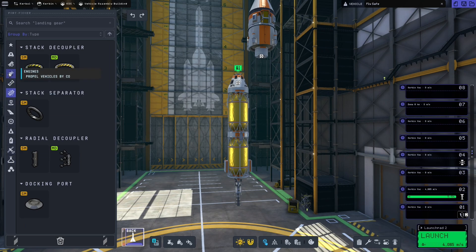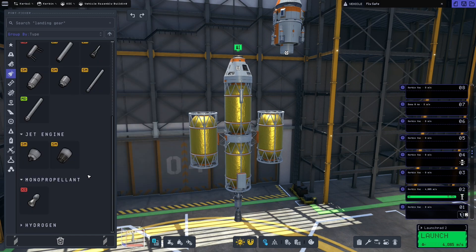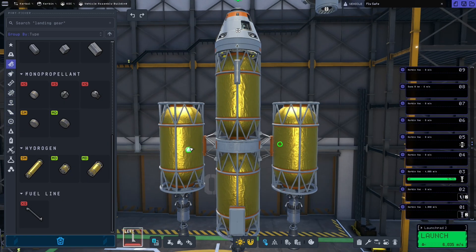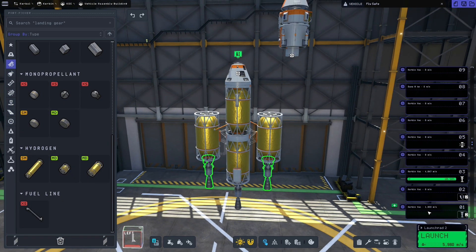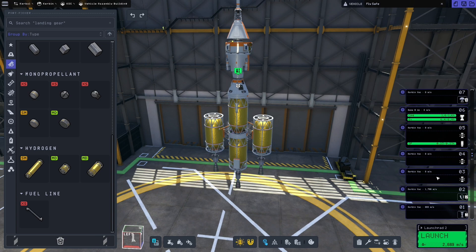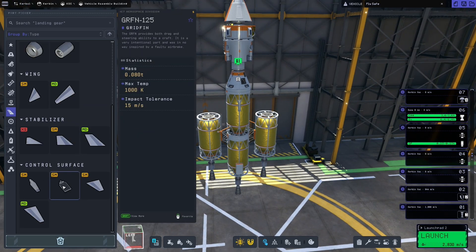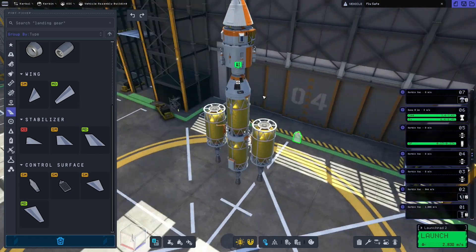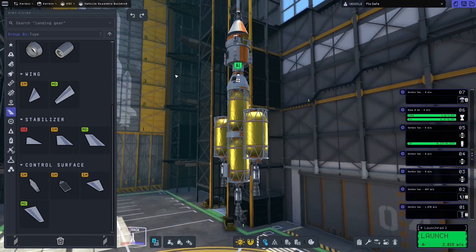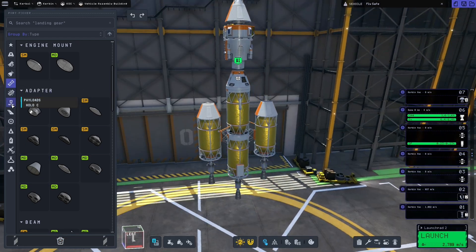I think what we ended up doing is just attaching some big tanks with their own engines. Because that'll report Delta V for each of the stages, and then we can asparagus stage this rocket so it has a bunch more Delta V available to it. Now we need to figure out how to get these things positioned aerodynamically so they don't completely blow off our launch trajectory. We're also taking a look at some speed brakes, because having those to control our descent rate could be useful.